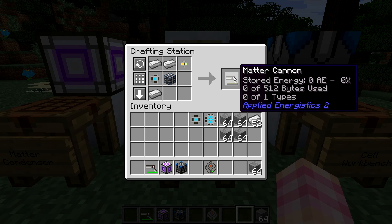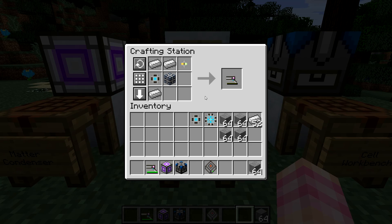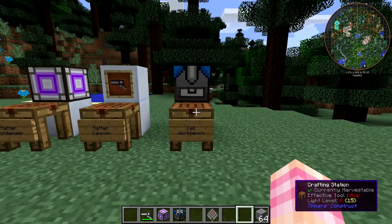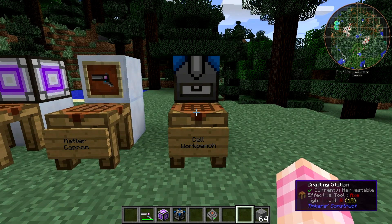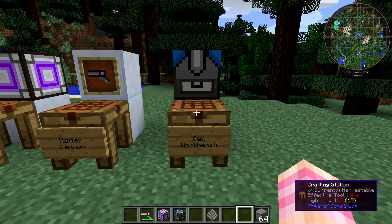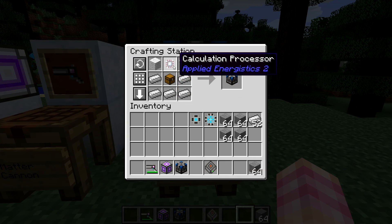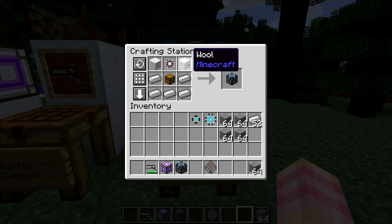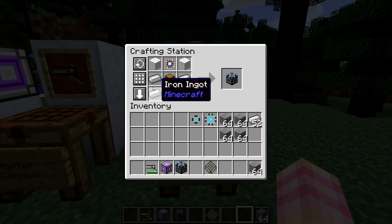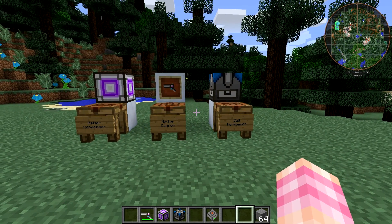When you craft it, it has no energy, and you need to store energy in it by using the charger. Then we have the Cell Workbench, a very useful block that fits well into this discussion. The Cell Workbench is crafted with a chest, a calculation processor, two wool, and five iron ingots.